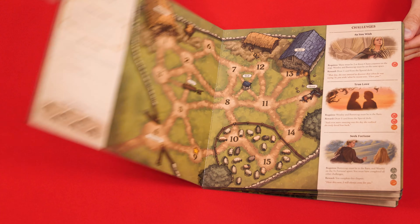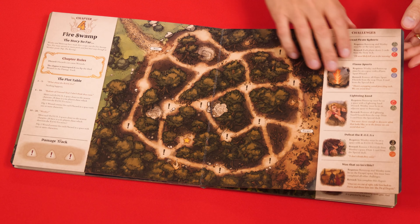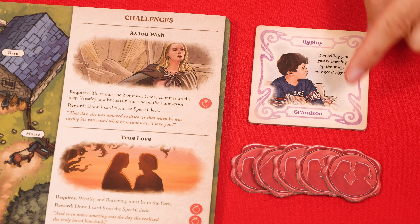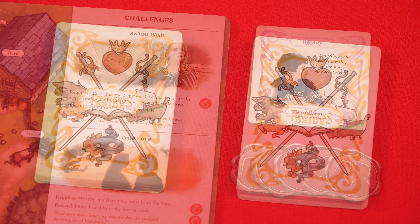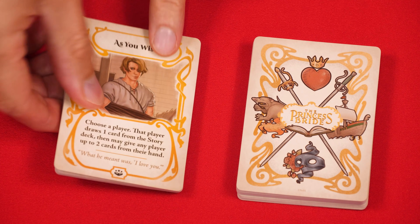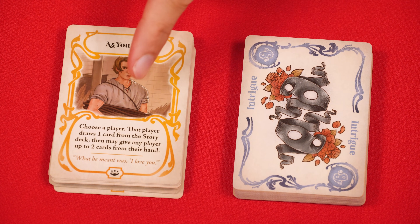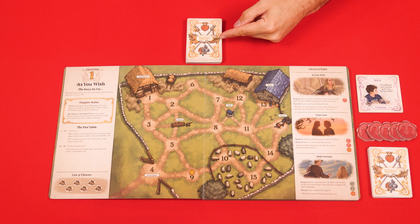To set up, you'll open the adventure book to chapter one and lay it flat in the center of the play area. The pages of this book contain the map and rules for each of the game's six chapters, but you always begin with the first chapter, which is called As You Wish. Place this double-sided replay tile beside the book making sure the grandson side is face up, then put these five challenge completed counters nearby. You'll find several cards with this back but they're made up of two different types. Cards with the storybook symbol are story cards; those without are special cards. Shuffle each separately, placing the special deck to the right of the adventure book and the story deck above it.